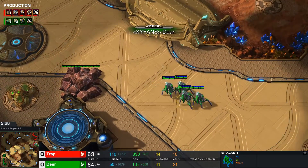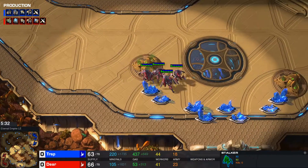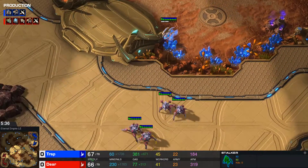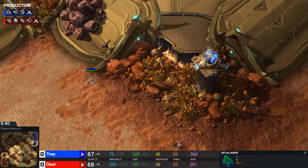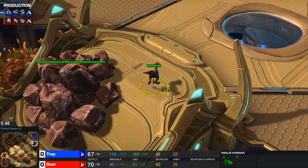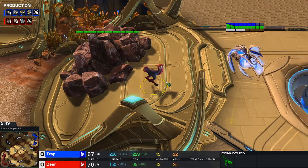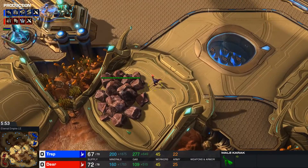Deer is realizing that there's a Prism coming out. Not sure how he noticed, but this is a very interesting movement. He's going to be able to find it perfectly. Quick reaction there by Trap — totally on top of that control with the Warp Prism. Look at this — beautiful graceful creature minding his own business near the rocks.